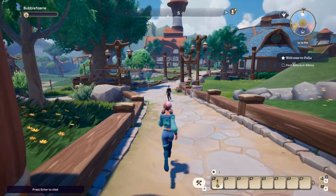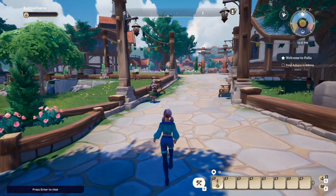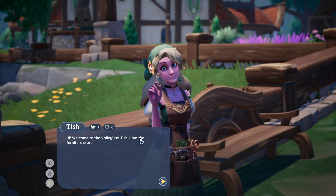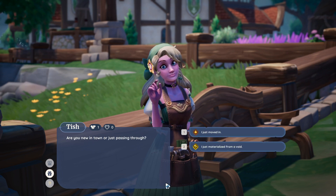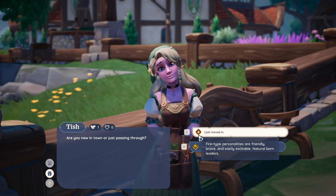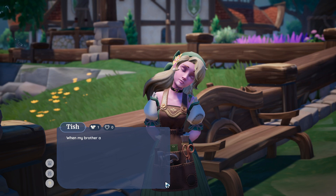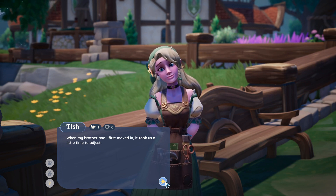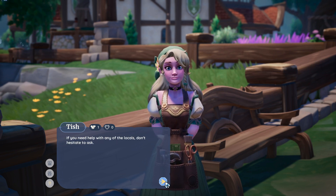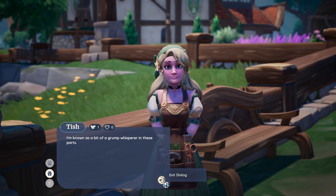You'll want to speak to Asherah before you do anything else — just take this path towards the village. He'll be in the big building with a keg out front. So we're looking for a big building with a keg out front. Welcome to the valley — hi, I'm Tish, I run the furniture store. Are you new in town or just passing through? I just moved in — I just materialized from a void. Well, that sure sounds tough. When my brother and I first moved in, it took us a little time to adjust, and we were just coming from one town over, not another plane of existence.